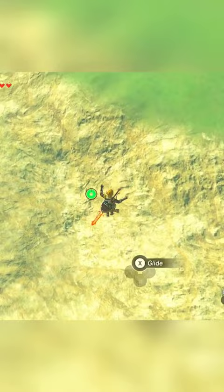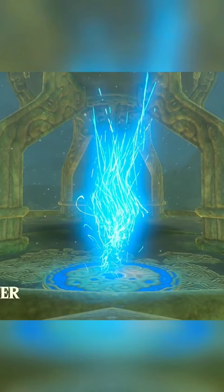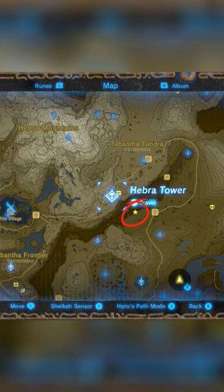Next, head to the Hebra Tower and glide across the canyon to the spot marked on my map. This canyon is where Dinral appears between 6 and 7 a.m.